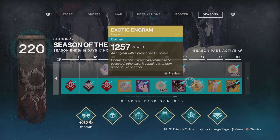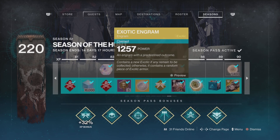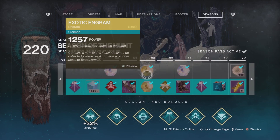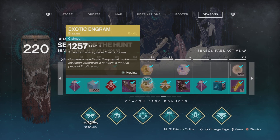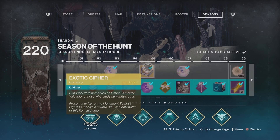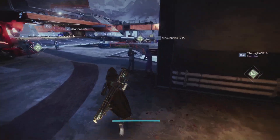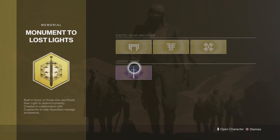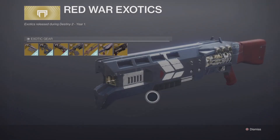If you complete your bounties, you can actually get some exotic engrams. At level 98 you get one, at level 88 you get one, at level 74 you get one, and at level 65 you also get one — that's for people without the season pass. You can also get an exotic cipher, which lets you buy something from the exotic archive. It's a free exotic engram, but it's not the most efficient method.